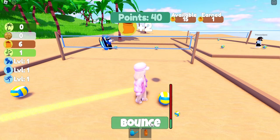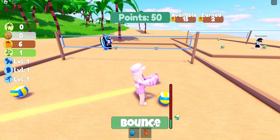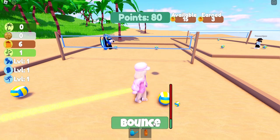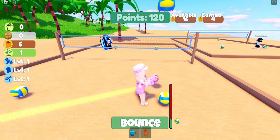You get 10 points for every time you bounce, and if it drops on the ground you will have to start over — you have to get your points in one single game. I found it easier to watch the shadow: once the shadow got close to me, I clicked bounce.